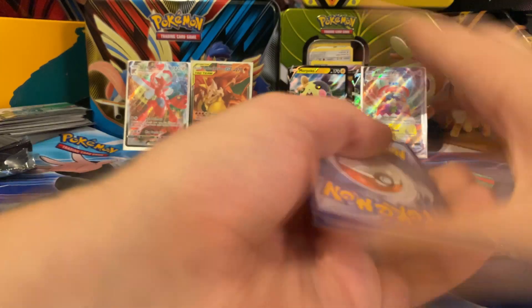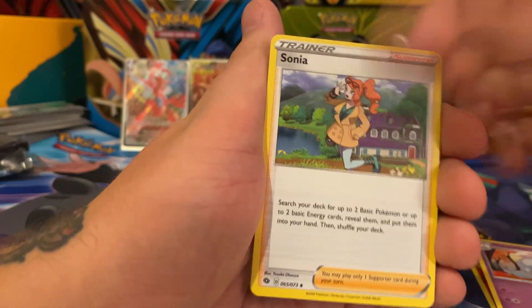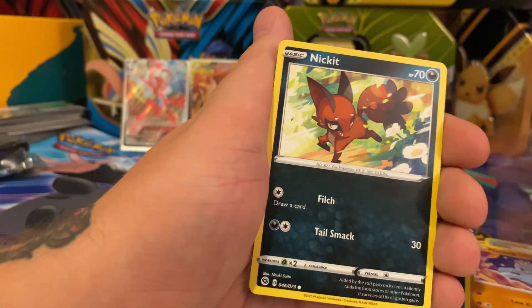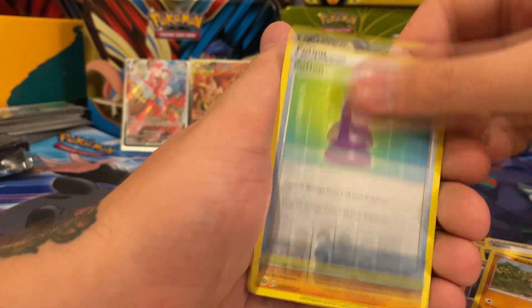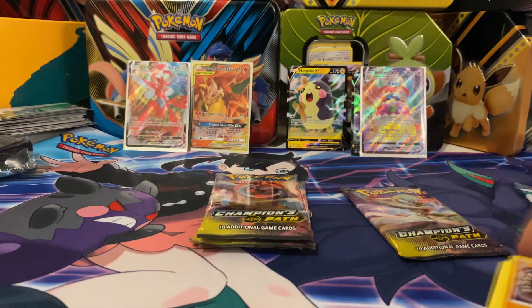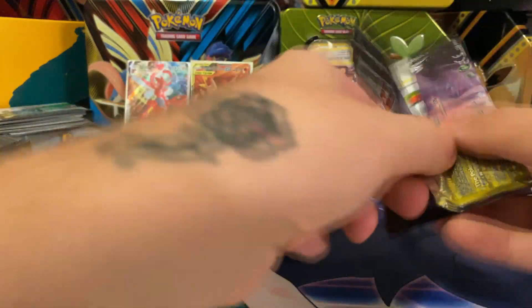We've only gotten a couple of really good pulls on this channel, so if we ever do end up getting a secret Charizard, that is automatically going to be our best pull. Machop, another Nicket, Trubbish, Hatenna, Rock Ruff, hollow Potion, and a hollow Zygarde. Every single rare in the set has a hollow, so no matter what you're gonna get a hollow rare.